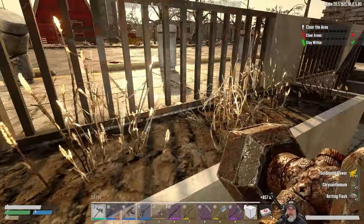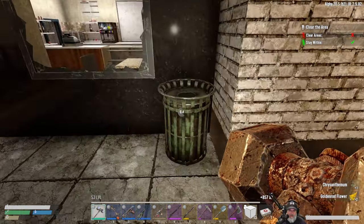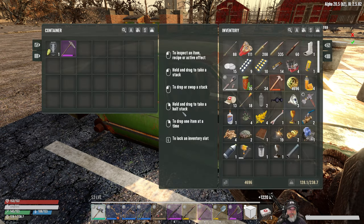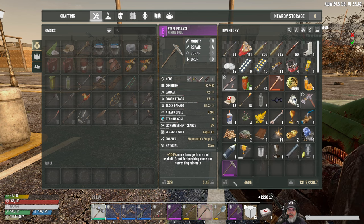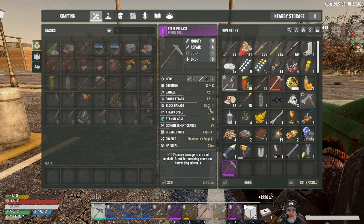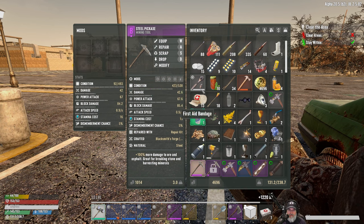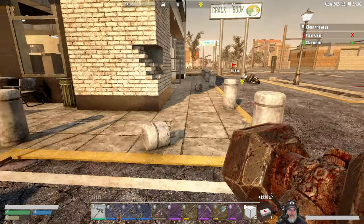We now have ourselves a nail gun, ladies and gentlemen — it's a beautiful thing. Let's grab the chrysanthemums and golden rods. Man, I am really laggy right through here. There's a car we can check. Is that better than what we have? Well, actually — this is 84 block damage base and this is 85, so this is just a smidge better. We'll take it — a tiny little upgrade there.